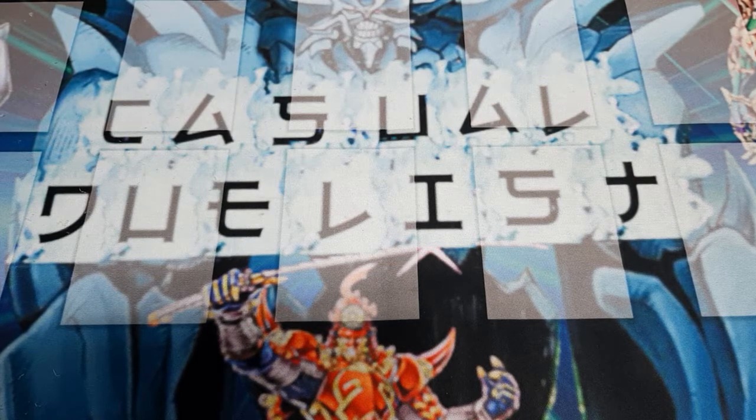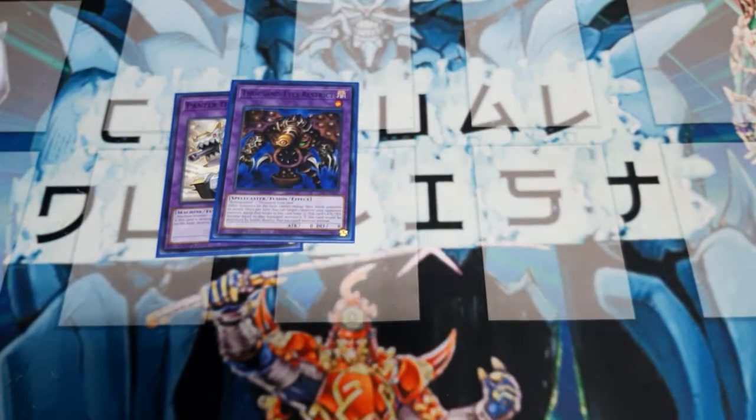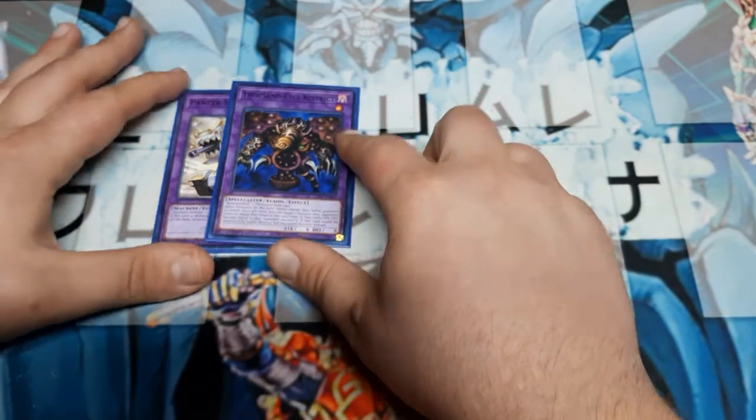In the extra deck, you have two Instant Fusion targets: Panzer Dragon — and before you say it, we're not doing anything with Cyber Dragon Nova — and Thousand-Eyes Restrict. Since we're using Link Kuriboh, we can Instant Fuse, use Restrict's effect, then go into Link Kuriboh and still generate protection. We can get double protection out of a single Battle Fader, or perform link climbing later.